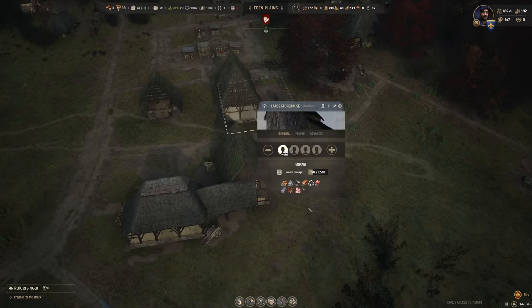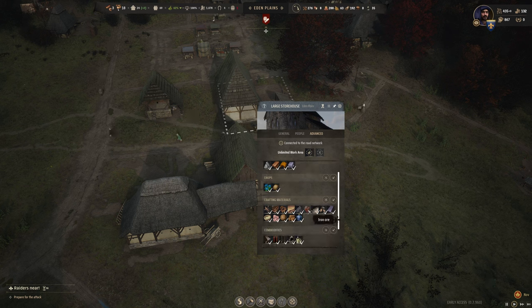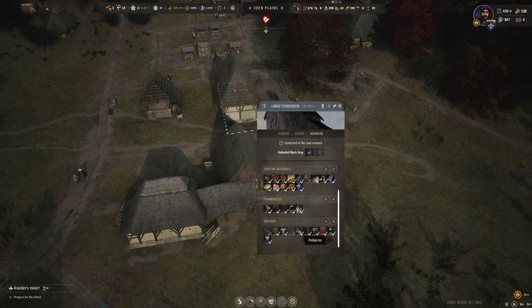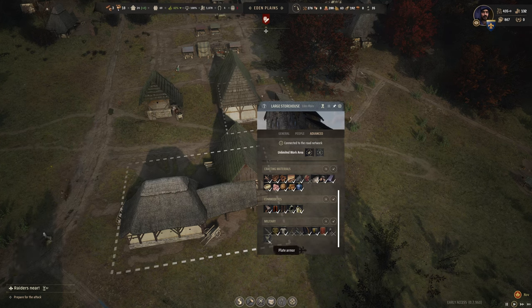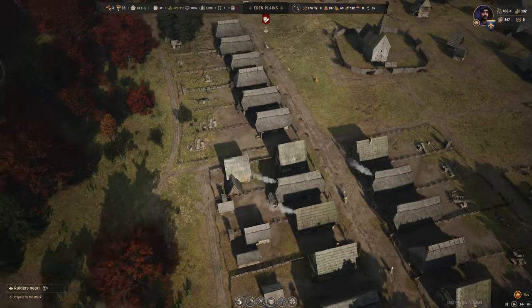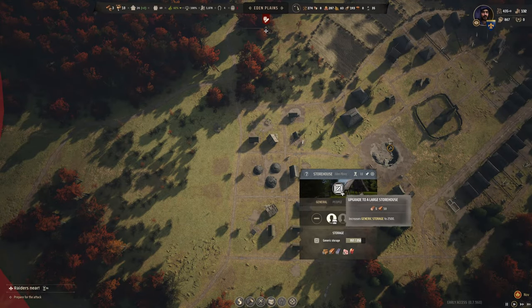Let's go to our primary storehouse and take a look — it's about a fifth of the way filled, so that's not bad. There are some things we can probably deactivate in the advanced tab here. I'm going to deactivate iron ore because I'd like that to go over to the storehouse near our bloomery and ore pit. I can also deactivate some weapons — spears, sidearms, whole arms, helmets, plate — because I'd like that handled by the blacksmith. Male armor can probably go too. Shields, bows, and gambesons are done by tailors and the joiner, so that'll help with storage in this storehouse.